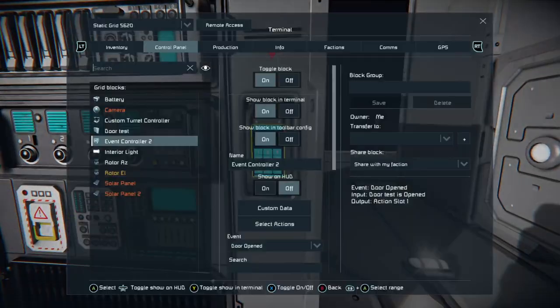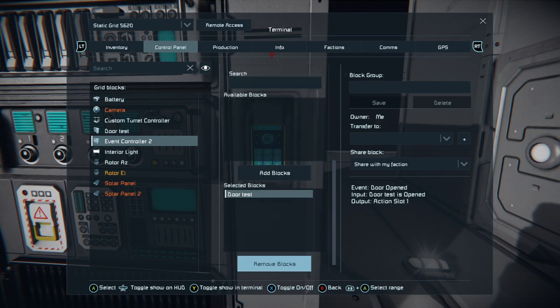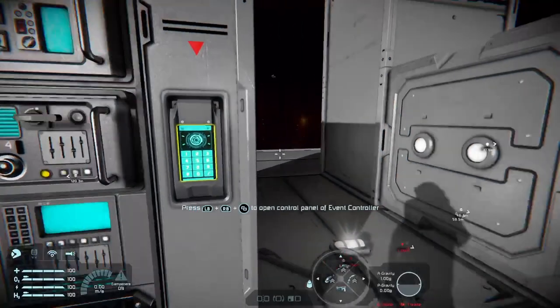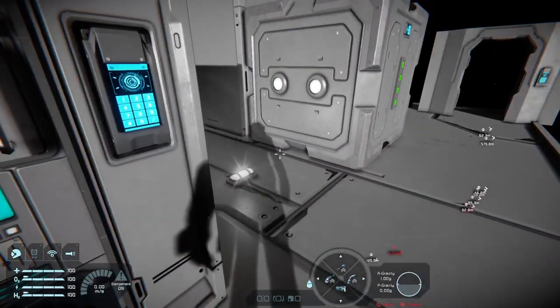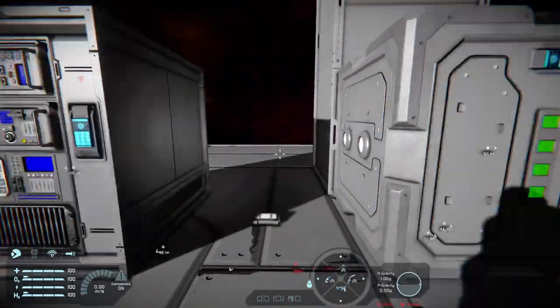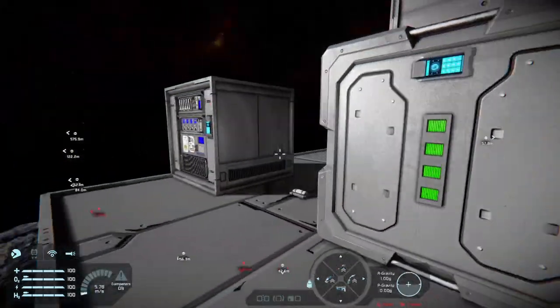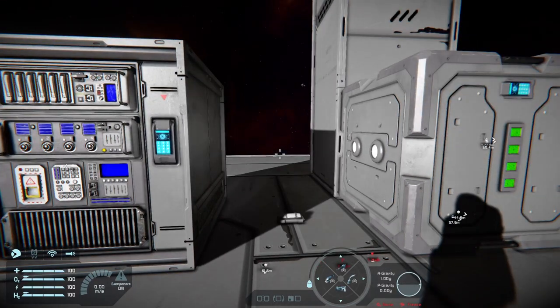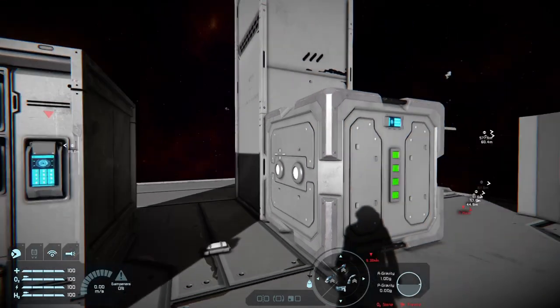Now where you can really spin this up: if you look at the bottom, there's an AND gate function. The first action is triggered if each block meets the condition, else the second action is triggered. So if you wanted that light to come on when two doors were opened, or two buttons were pressed, you could do that with the AND gate. I'll be going through that in far more detail.